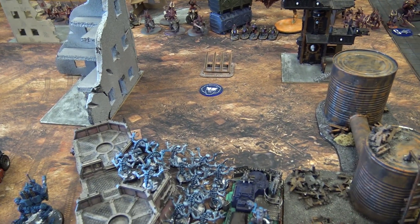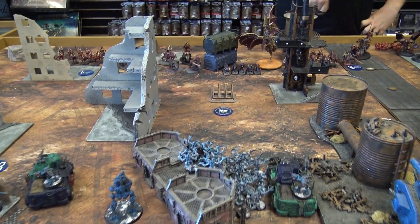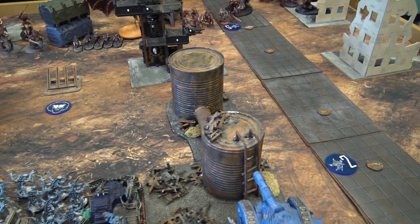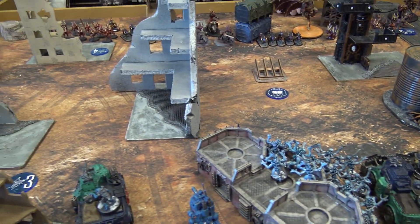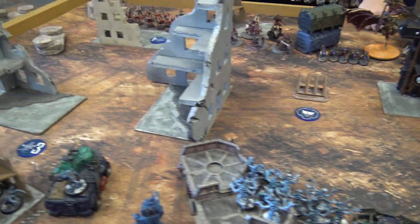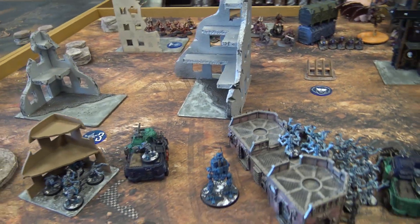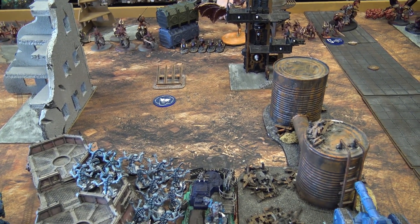We're going to be playing the Vital Intelligence mission from Chapter Approved. There are five numbered objectives. At the beginning of each round, whoever goes first rolls a die to determine which objective is activated — the activated one is worth two points at the end of the turn, and unactivated ones are worth one point each for controlling. On a six, all five are active, which can really sway a game.